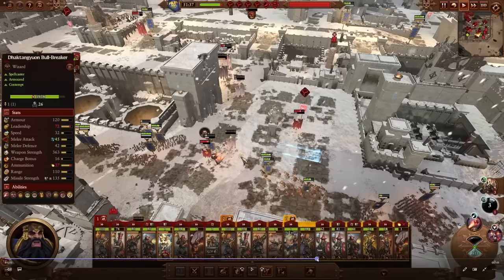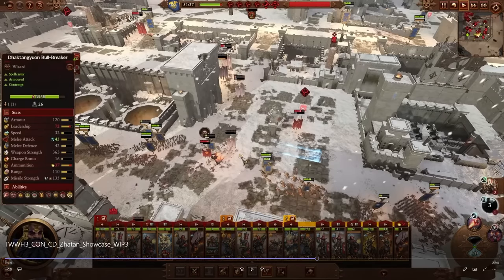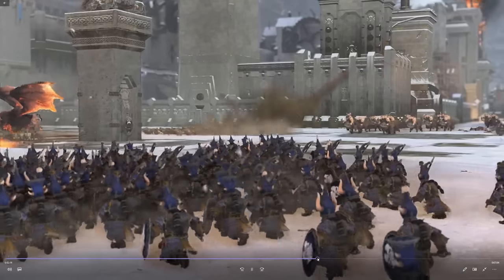We also have what I thought was a chaos dwarf hero but turns out to be the Lord again — another episode of me being dumb. The Bull Centaur has 550 weapon strength AP with sundering attacks and 39 speed.